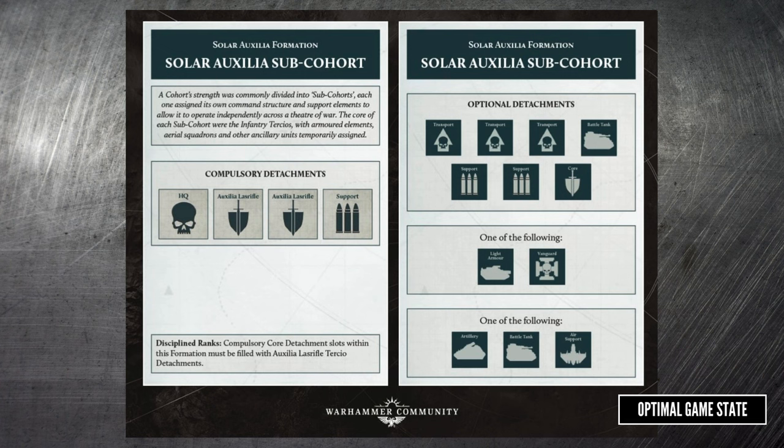Here we have the Solar Auxilia sub-cohort, which you can see differs slightly from the Legion's one. Rather than any core, they must have Lasrifles in that slot. They have three transport slots, where the Legion has only one, while the Legion does get a special rule allowing their infantry to get Rhinos. In the battle report we saw on Warhammer Plus, we did see Ultramarines zoom quite quickly across the board, so the Rhinos is probably a good box to buy. The Solar Auxilia don't have any transport listed in the Saturday wave, although we have had an article go up recently talking about the Dracosan, which looks like it's a proto-Chimera. So we can expect that in a later wave, possibly as part of the upcoming book The Great Slaughter, which was mentioned in White Dwarf.